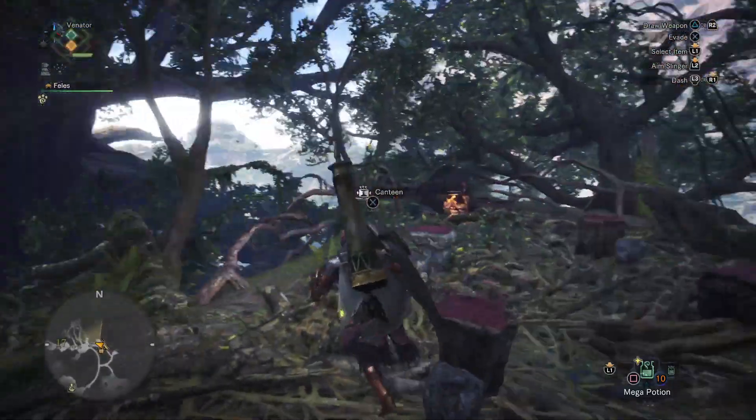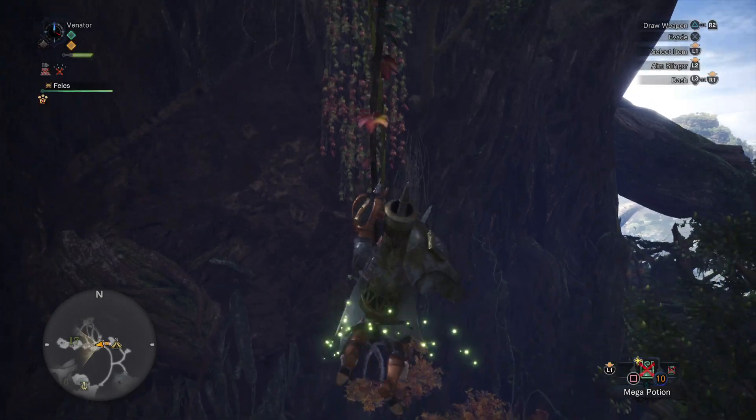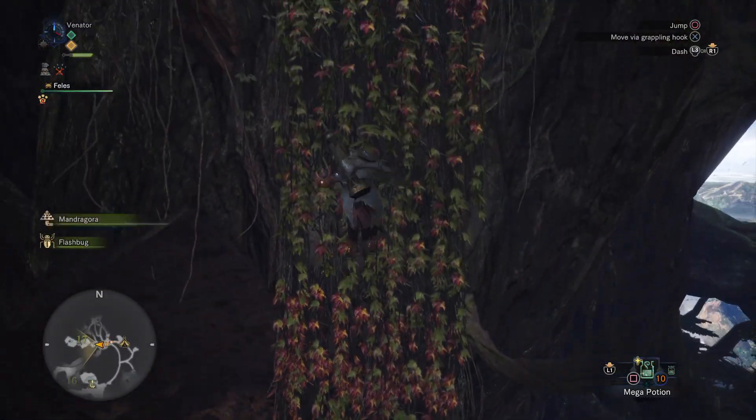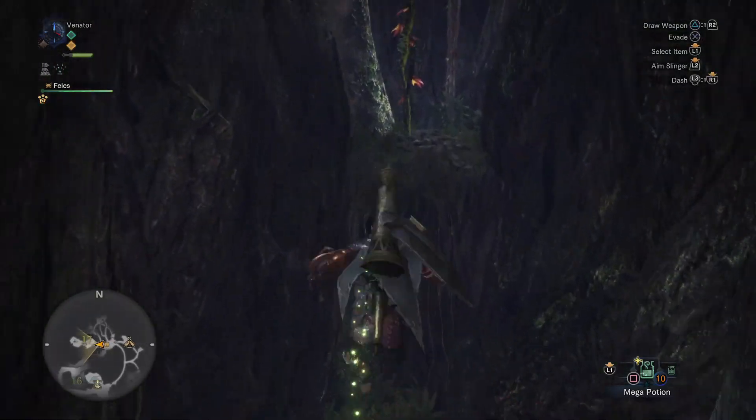Now, from this camp, we want to run here. Simply hold forward and you will swing automatically. Go up here, run forward and jump.